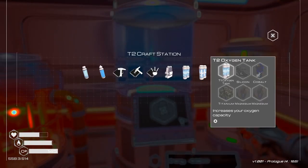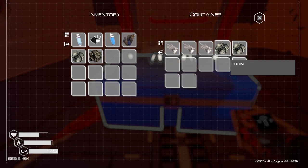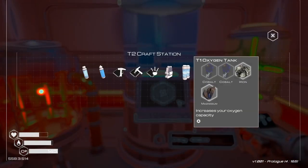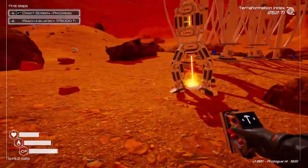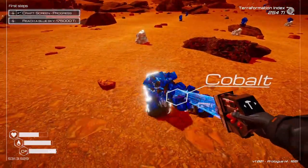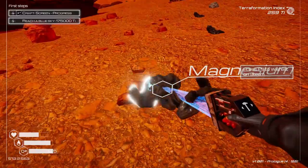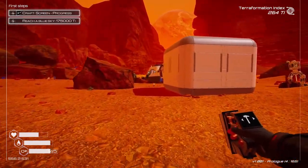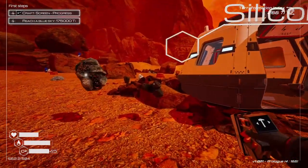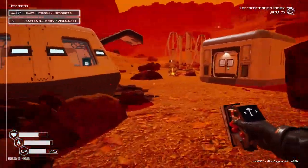Back to this — I need a tier one tank: silicon, cobalt, titanium, and two magnesium. Iron, titanium. Can you pin recipes? No. Silicon, cobalt, magnesium — cobalt's here, magnesium's there, and I think that's silicon. Yes! So if we get a tier two oxygen tank we can go further. Oh, hello — did it just destroy whatever was inside that rock? Perhaps.